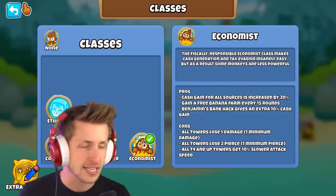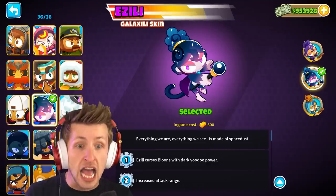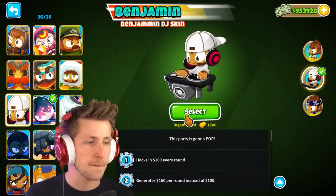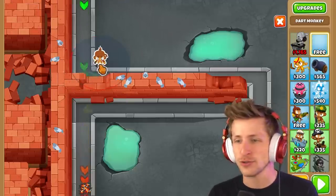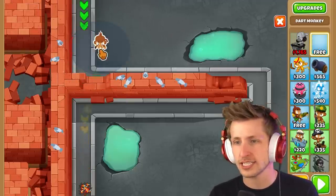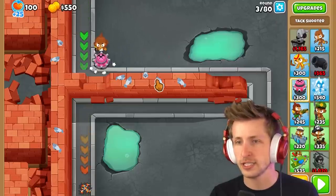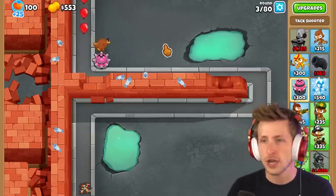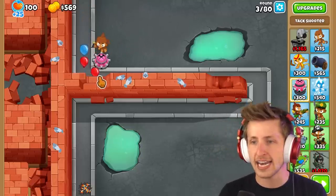If we're going to be playing as this class, we definitely want to get DJ Benjamin up in the house. Let's see how well this Economist class works. We'll start with a base dart monkey and a tack shooter. Oh my gosh, they're actually so bad.